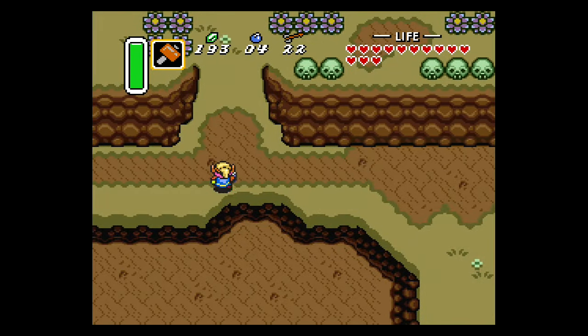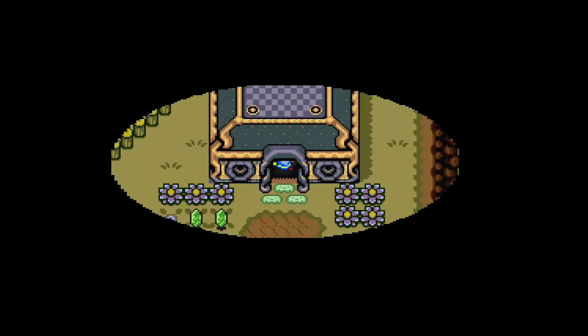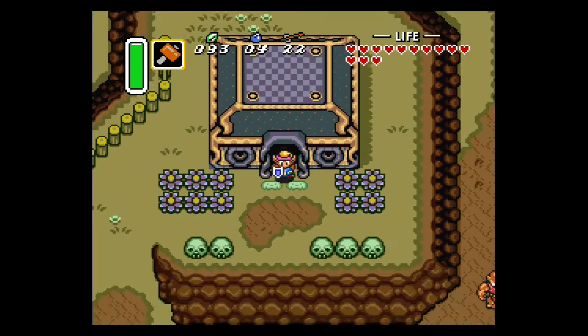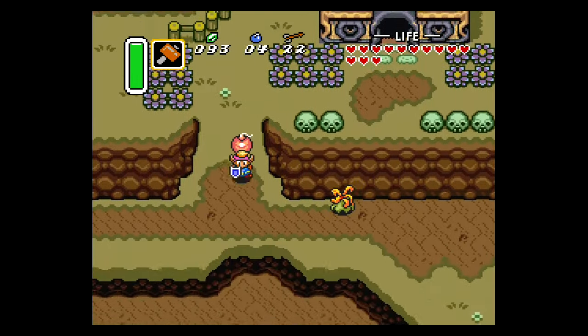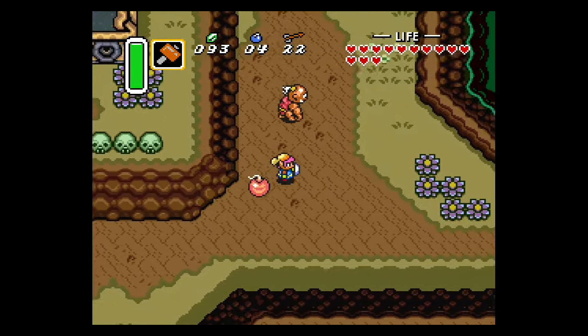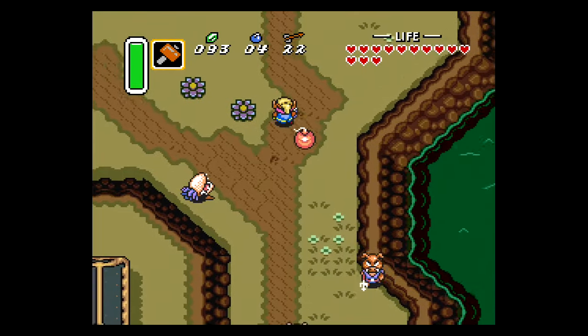If you don't have 100 rupees, go play some mini games — it's very quick to get 100 in this game. Entering the Bomb Shop, you will see the Super Bomb on the left. Just walk up to it and press A to purchase. With the Super Bomb in tow, there are a couple important things to note: you cannot press A to run, because doing so will set the Bomb's fuse, and jumping off of cliffs will effectively do the same thing. So you just have to walk with the Bomb.